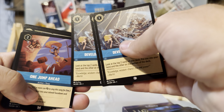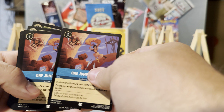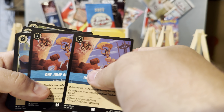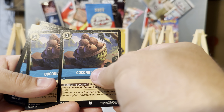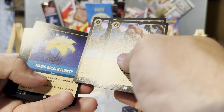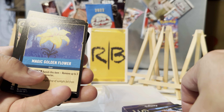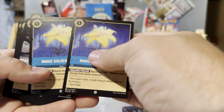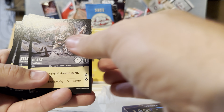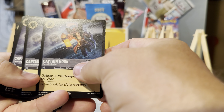Mufasa, Mufasa! Oh — Scar! 'Develop Your Brain' — that's a good card. One, two, three 'Develop Your Brain' — we're gonna be smart. 'One Jump Ahead' — Aladdin running around. 'Coconut Basket' — this card's funny, it's from Moana. 'Magic Golden Flower' — oh yeah, that's pretty, that's from Rapunzel. Another one — two of those.